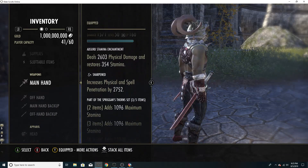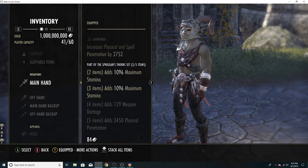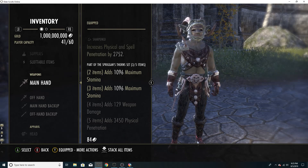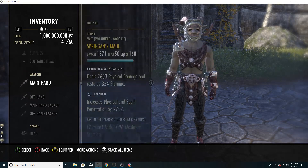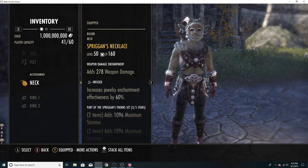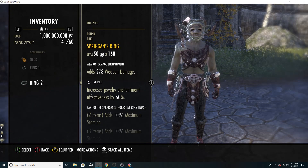First thing we're wearing on our front bar is 5-piece Spriggans Thorn. Spriggans is a valuable set — if you've been in PvP you know this is one of the best sets in the game. 2-piece Max Stam, 4-piece Weapon Damage, 5-piece Pen. In a heavy armor meta where everybody is super tanky, having as much Pen as possible is valuable. We're running a Sharpened Maul, double damage health poisons on the front bar, and all Infused Weapon Damage Enchants.